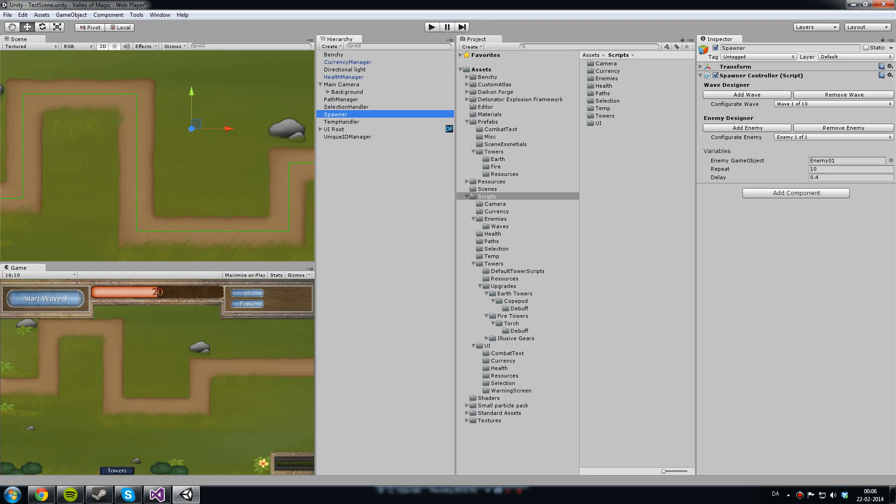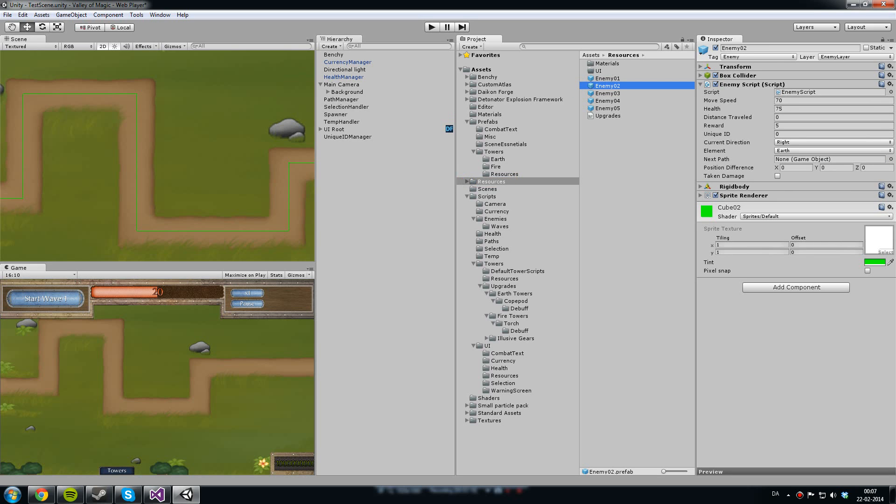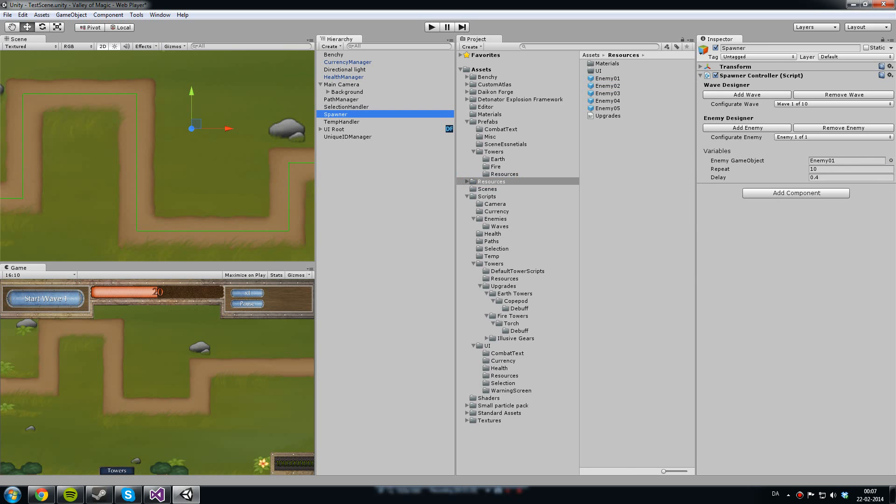I also wanted to do some other stuff so it would work with the game. I ended up spending a few hours on it and I just finished it, and it's working great. As you can tell, I have my 10 waves I made in the script and you can browse through them. They all have different enemy types, and each enemy has a game object. They have a repeat value, which is how many times the enemy should be repeated before it spawns the next one or finishes the wave. As you can tell, wave 1 has one enemy, so after it spawns 10 of those...